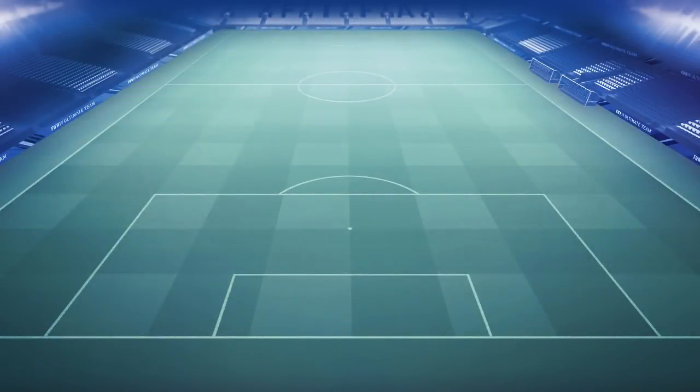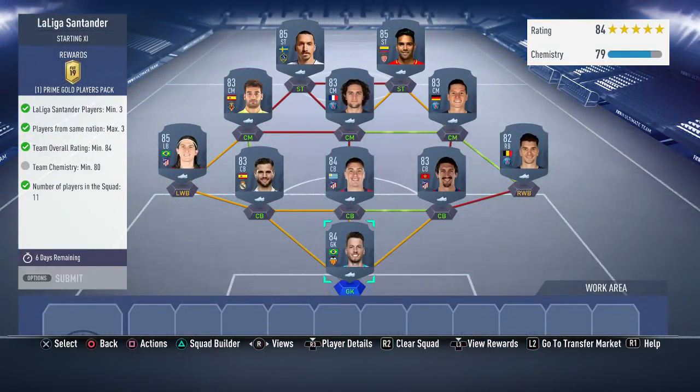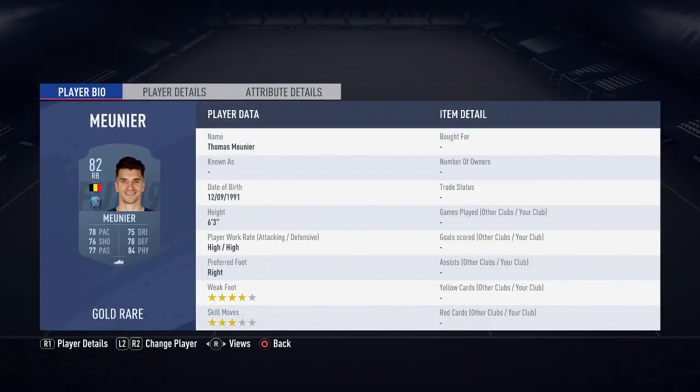For the second slot we have the La Liga Santander, and for this you get a prime gold players pack. So we have Neto in goal, Munier at right back, Savage at centre back, Jimenez, Nacho Fernandez, Felipe, Luis, Draxler, Rabiot, Manu Trageras, Falcao, and Ibrahimović.